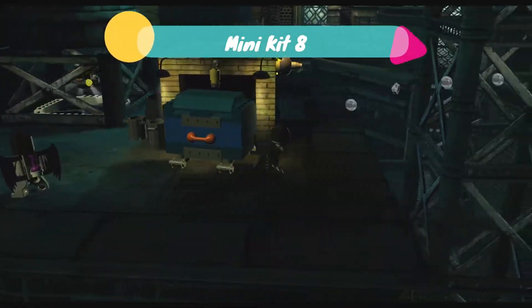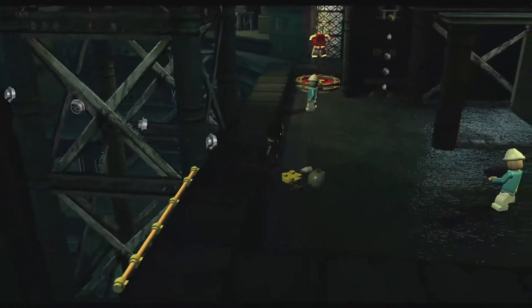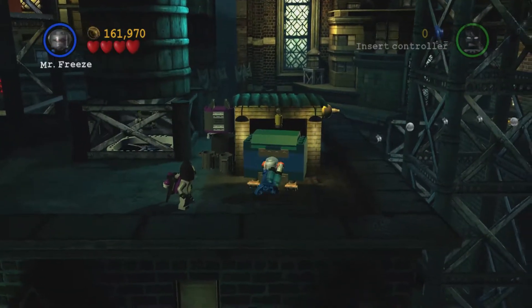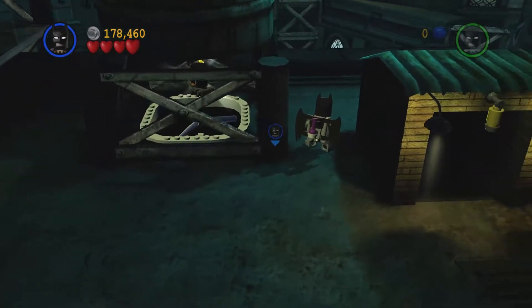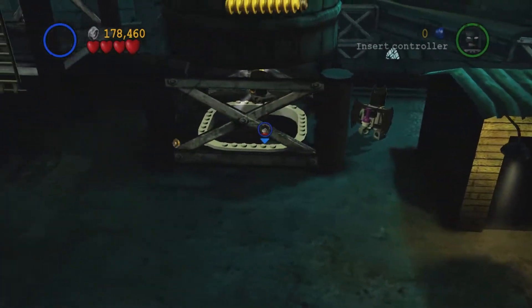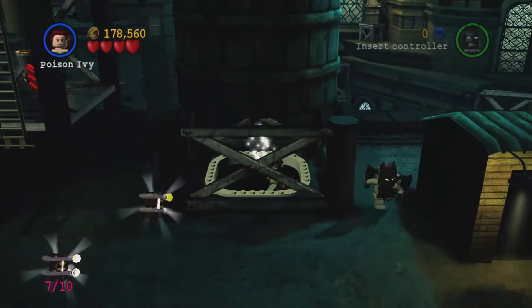After the first fight with Catwoman, we are going to choose a super strength character and move this dumpster. Once we go down and turn to the left, while we are under the fan we are going to explode a bomb. Then choose a double jump character — Poison Ivy — to get the next minikit.